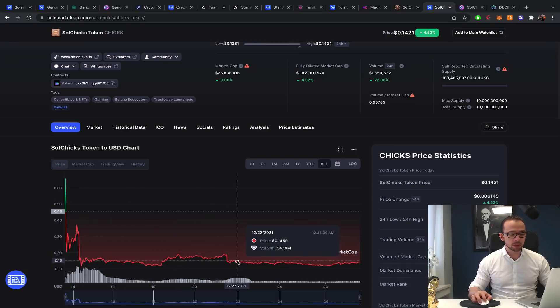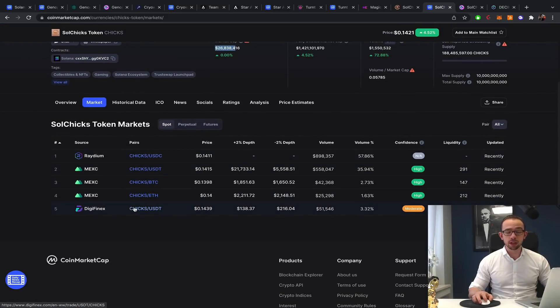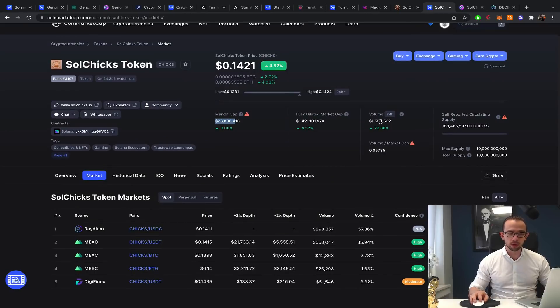I'm a major investor in Solchicks. I'm including it in this list not because of that, but looking at the market cap. The game itself won't be ready for another year or so, but I think it has big potential short-term. The token isn't listed on any major exchanges yet, with relatively low volume of only $1.5 million. It needs more adoption to get listed on Gate.io, KuCoin, and hopefully one day Binance. A KuCoin listing could easily push the market cap to $260 million.